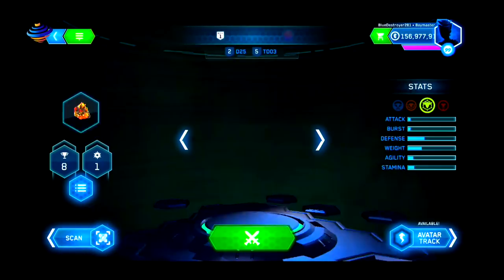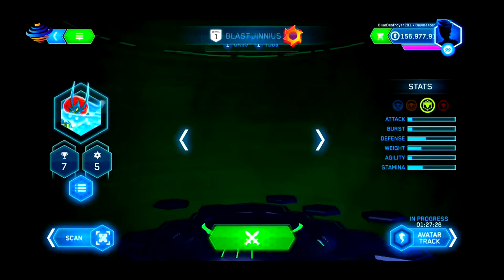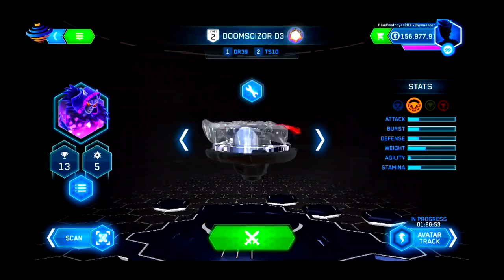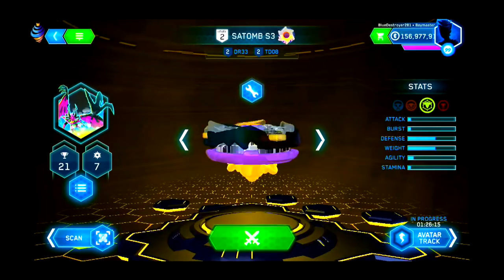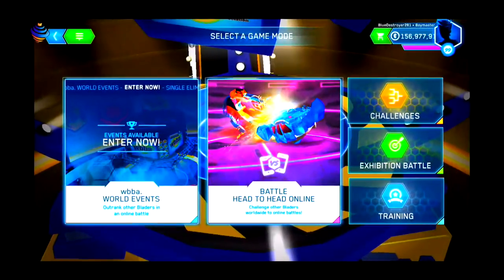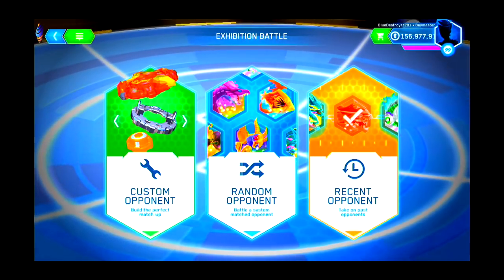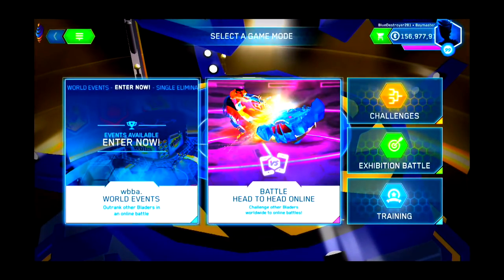There have been a lot of comments — we're still getting them even though we explained it before — about the add coins thing when we're in the store. It's just because we have an old version of the app, so whenever we use the transfer code it just has that feature. It doesn't really do much anyway because we already do the avatar track thing and we basically have every single bey, so we get a lot of coins pretty easily.